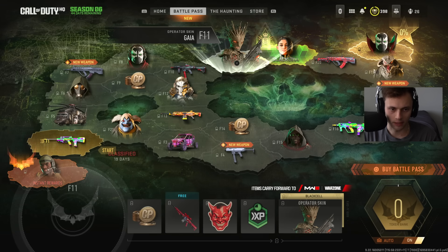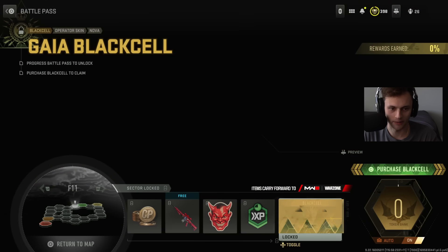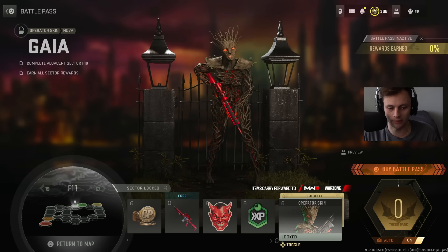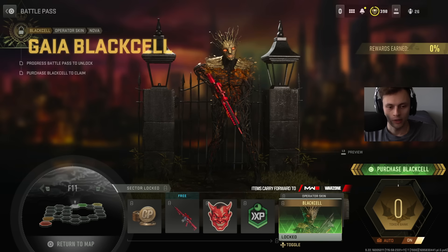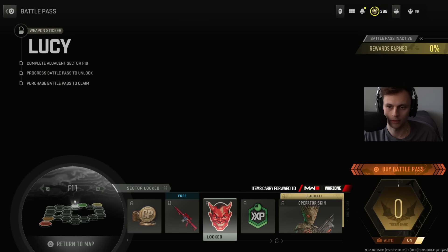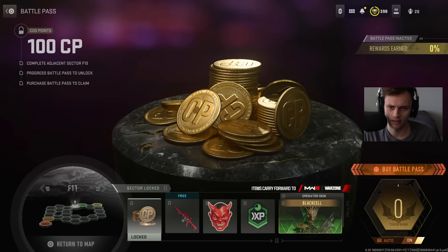Now F11: the Gaia skin for Nova — fire. The Black Cell version looks very similar at first but actually has a glowing fire animation inside the operator skin, which looks pretty sick. Also includes double XP, a Lucy weapon sticker, and a Haunted Tempest weapon blueprint — these camos are really sick — plus cop points.